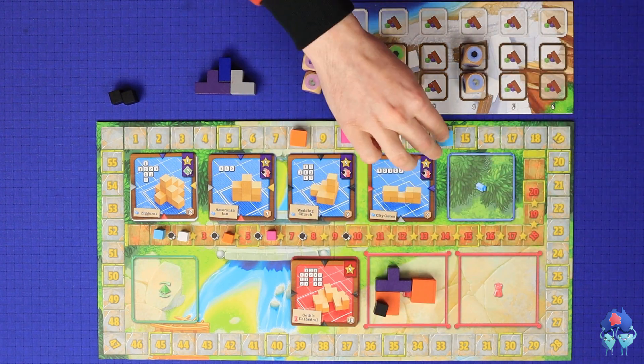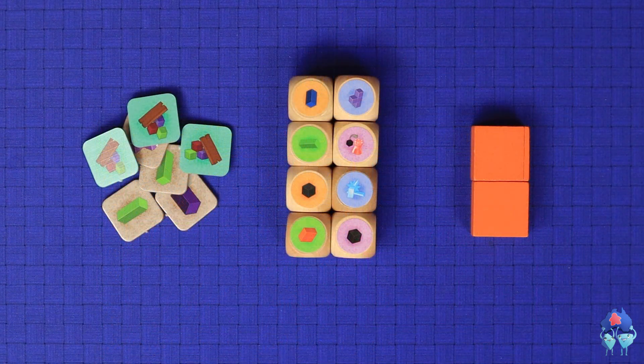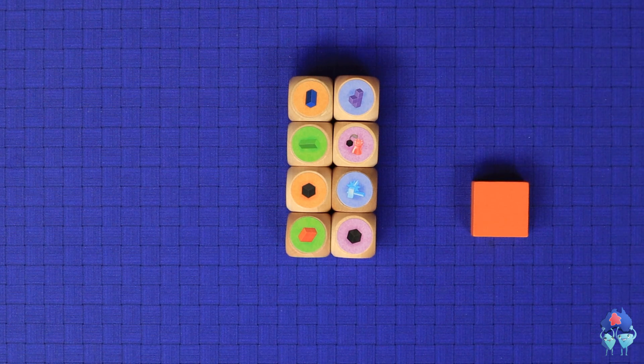All of this will earn victory points and other bonuses for the players. The game ends once a certain number of buildings have been constructed, and the player with the most victory points wins. There are a few different variations on the base rules for Catacombs Cubes, and in this video I'm going to go through one set of rules first, and then teach you the variants. The base rules will use the quarry dice rather than the tiles, and the more aggressive competitive resource rule rather than the more friendly passive resource rule.